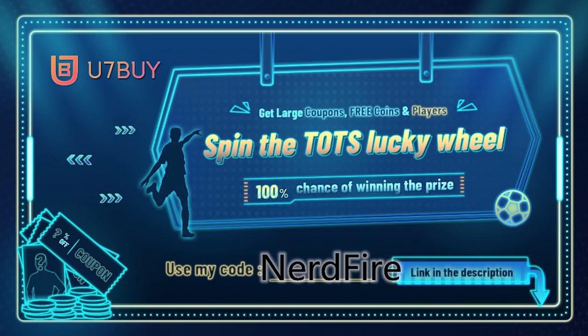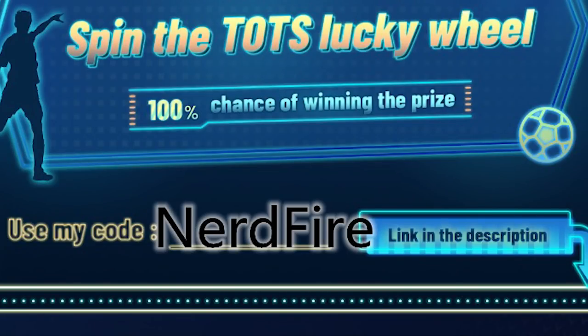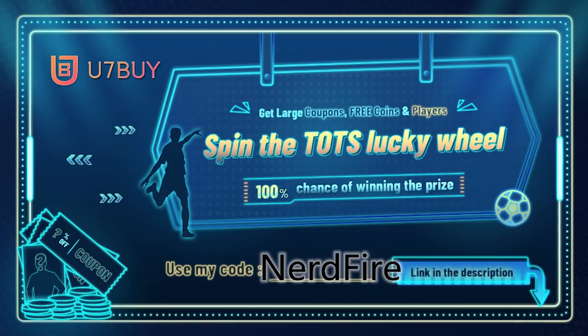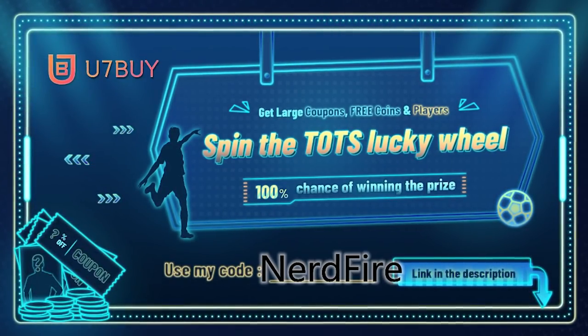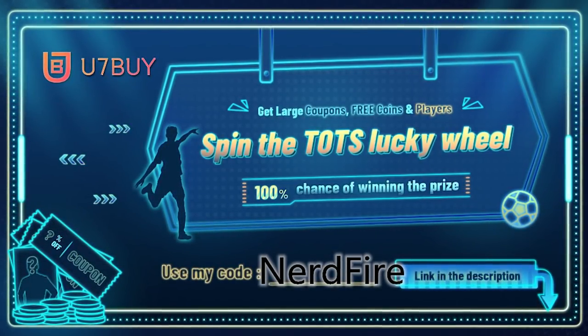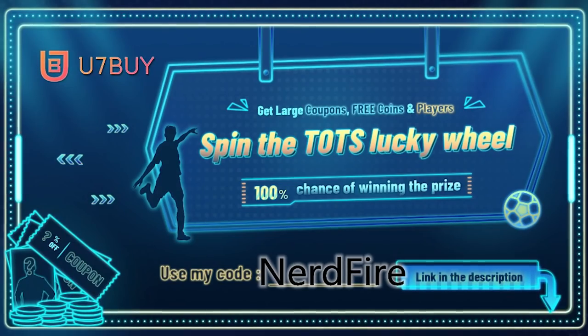Head over to you7buy.com and use the code 'nerdfire' at checkout for a discount. They're currently running a spin-the-wheel Team of the Season lucky wheel where you have a hundred percent chance of winning a prize — coupons, free coins, and amazing player cards. Go check out you7buy, link in the top line of the description.